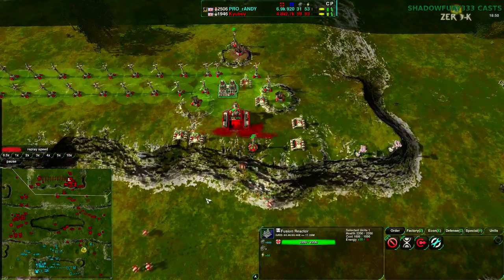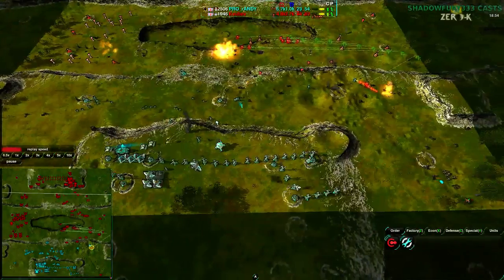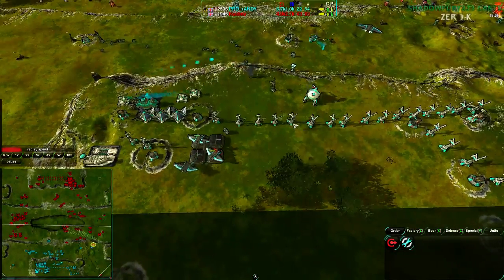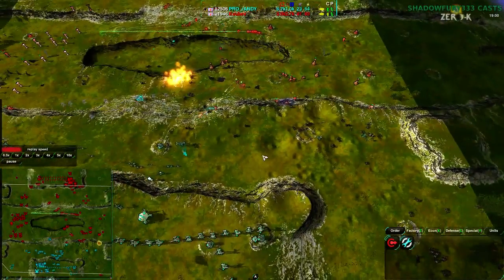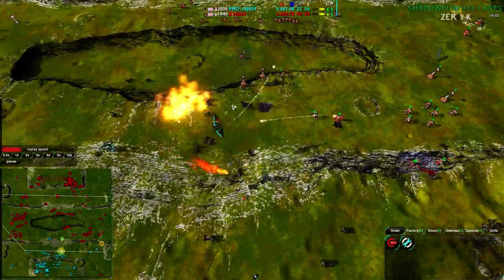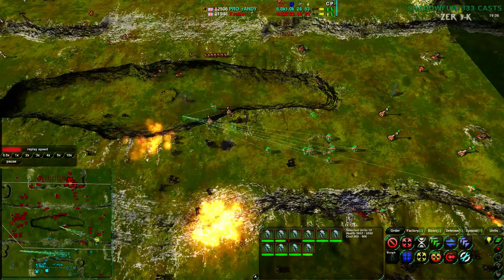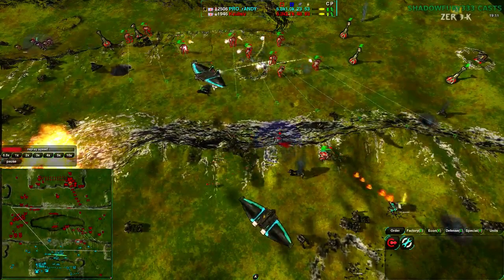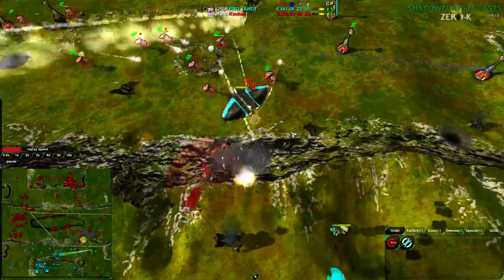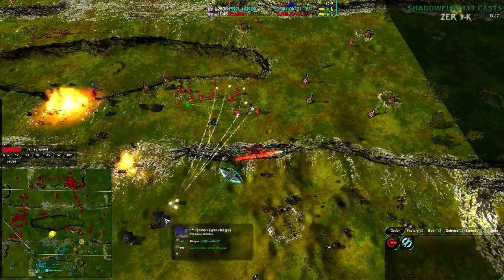Despite his earlier power troubles, QB now has a fusion plant — he is fine. Randy on the other hand is running on metal, has quite a bit of power, but not overdriving enough to make up for QB's map control lead. The ravens are doing a decent job, but enough vandals are being built at this point — there are 10 vandals now — and that's enough for at least one raven at a time. The ravens do get off their target, but they die in the process. Another raven goes down.